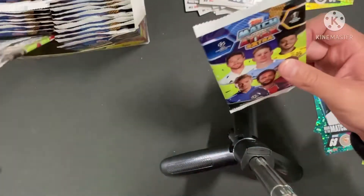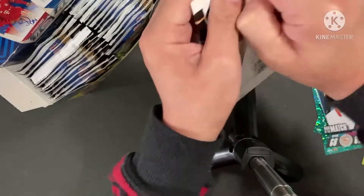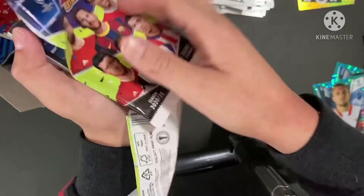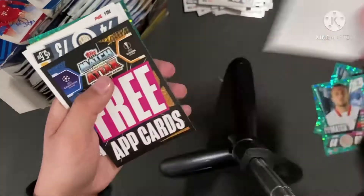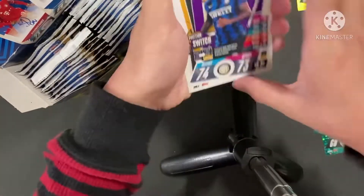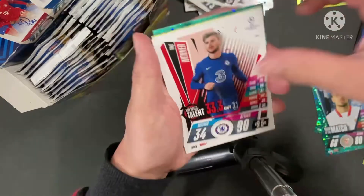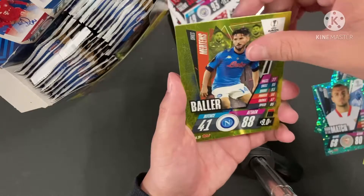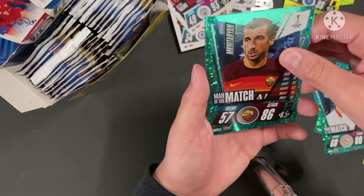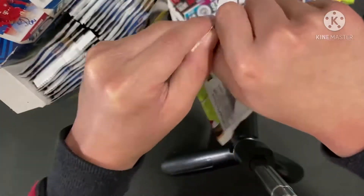I just got two Tottenham packs. This side is feeling a little bit left out. Security tag again, woohoo! So we have Ashley Young Position Switch, Otomendy Squad Update, Werner Top Speed Talent, Pedri Squad Update, Sterling Top Speed Talent, Mertens Baller, and Kimmy of the Match. So one signature style and one 100 Club. It's not looking good so far.